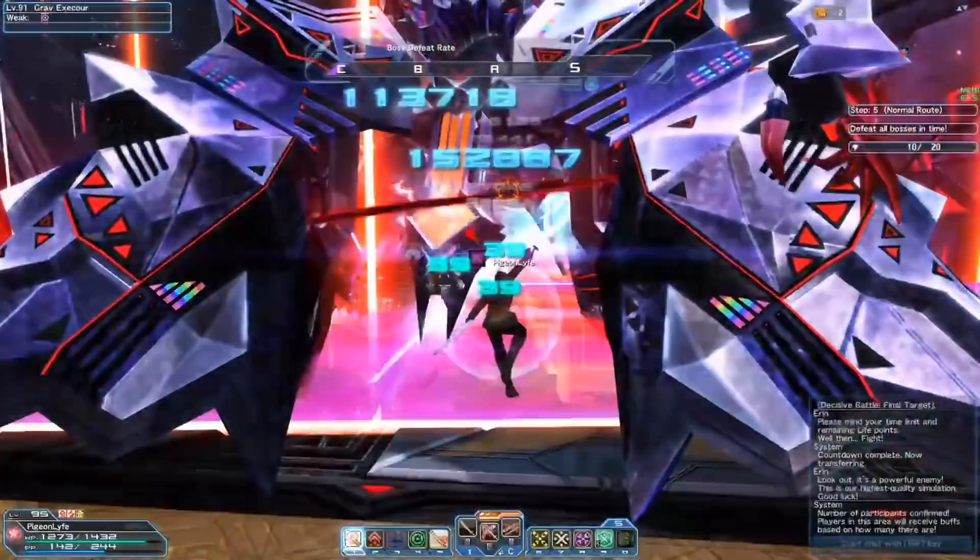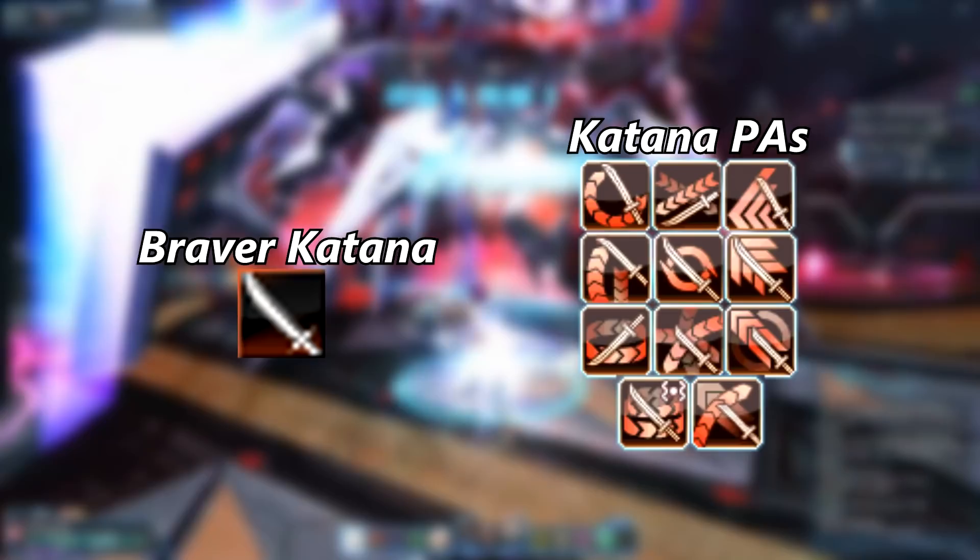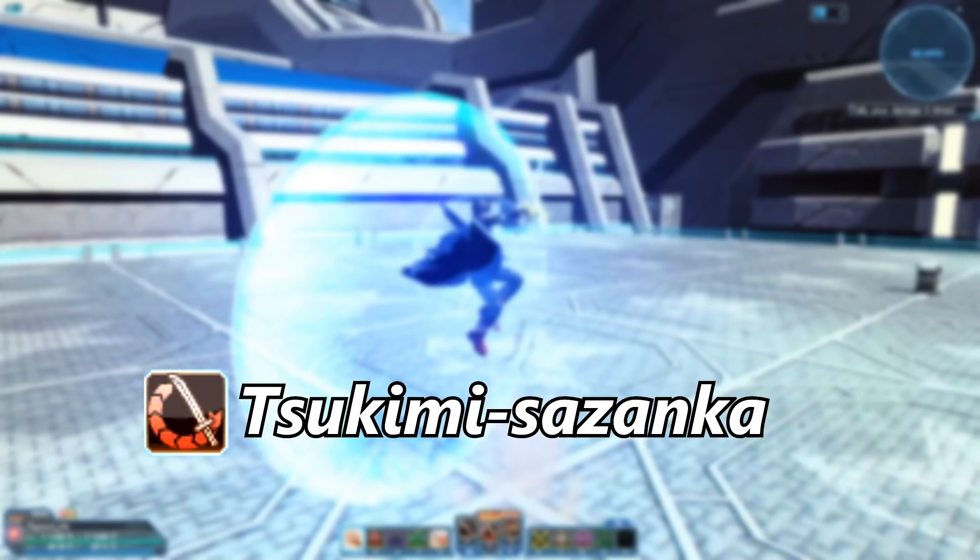Braver is considered a class with high mobility and flashy photon arts. This is partly due to Braver's katana, with its silver blue slashes and loud clashing sounds, which definitely makes Braver super flashy. In this video, I'm going to show you all the photon arts for Katana Braver.